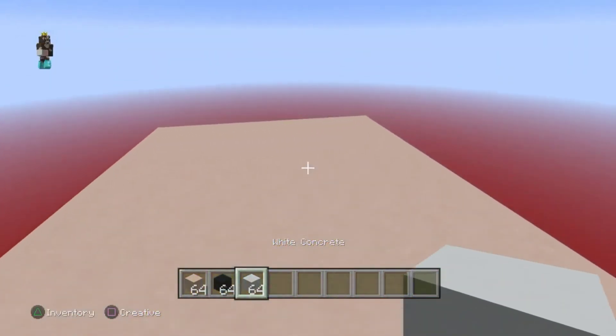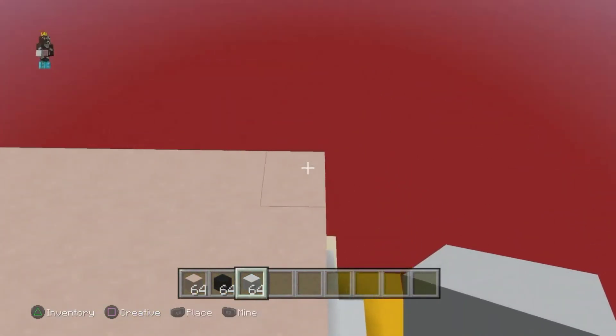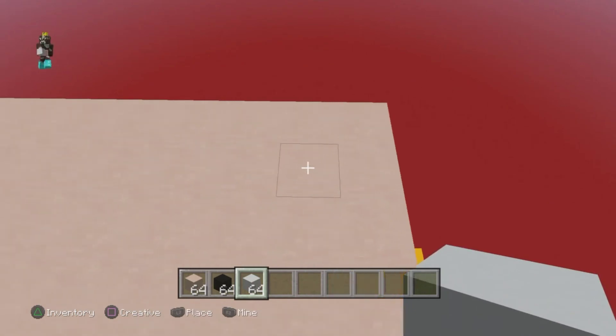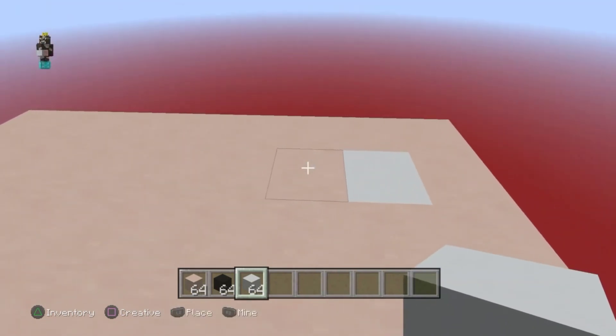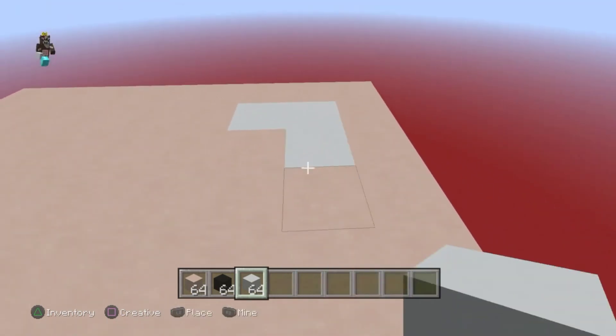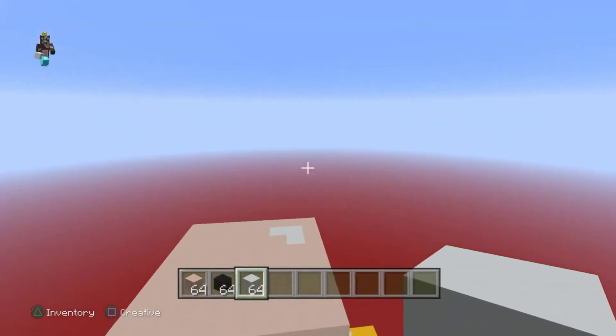From this end block go one over and then go to the left like this, then destroy this block and put white. To the left of that put white also, and on the bottom of that put white — so it's like a little glare from the sun or something, since he's really bald.